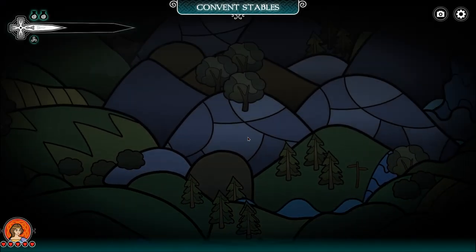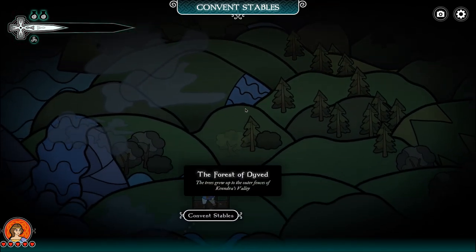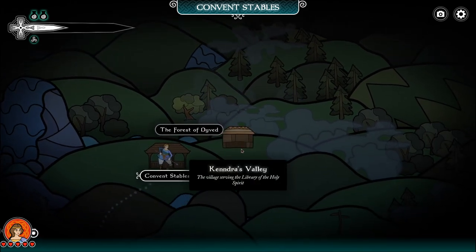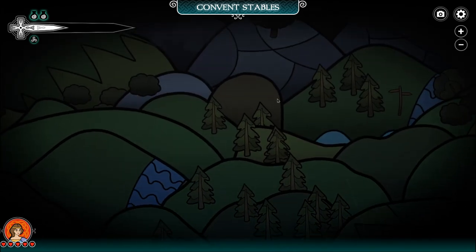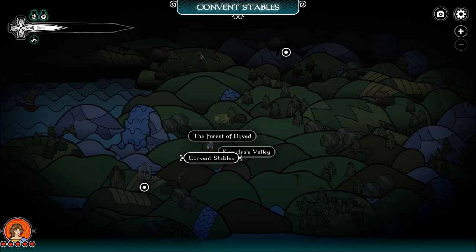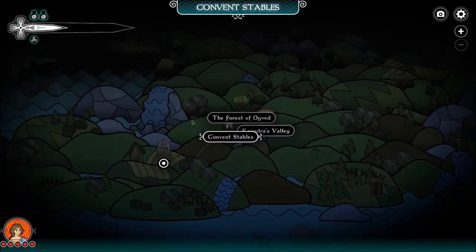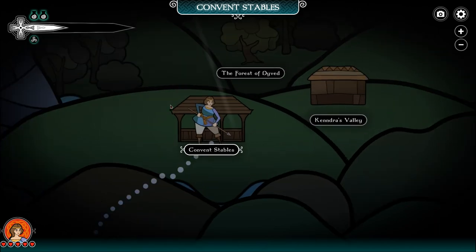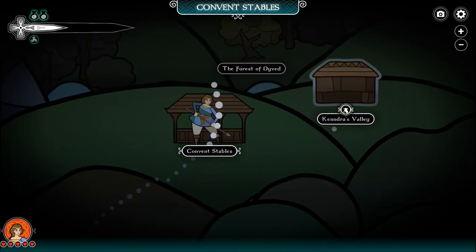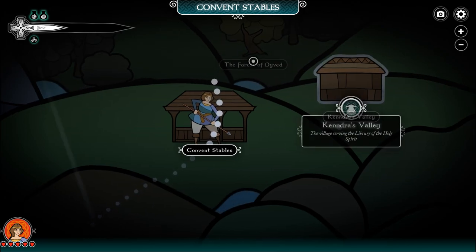I think we get a choice here. We can go to Garenir's Abbey, or the Forest of the Dived, or Kendra's Valley — we're trying to get up to our goal. We can either go to the Forest or go to Kendra's Valley, which is where all the convent people went. Sure, let's go there.